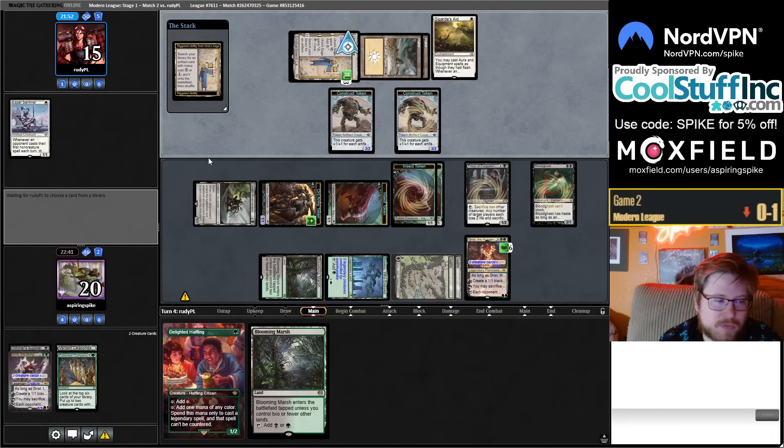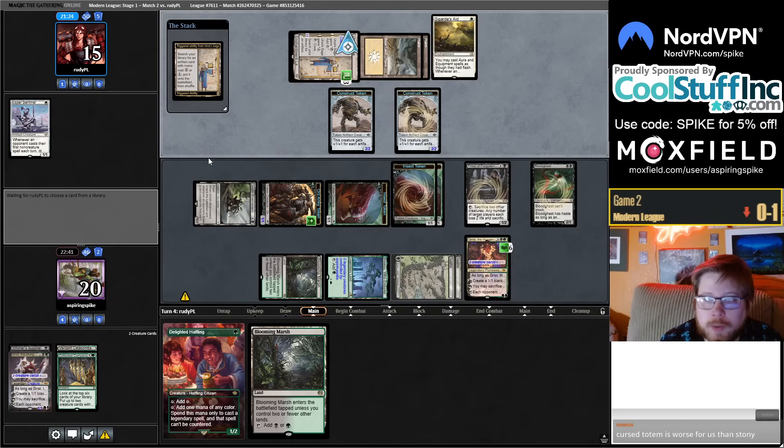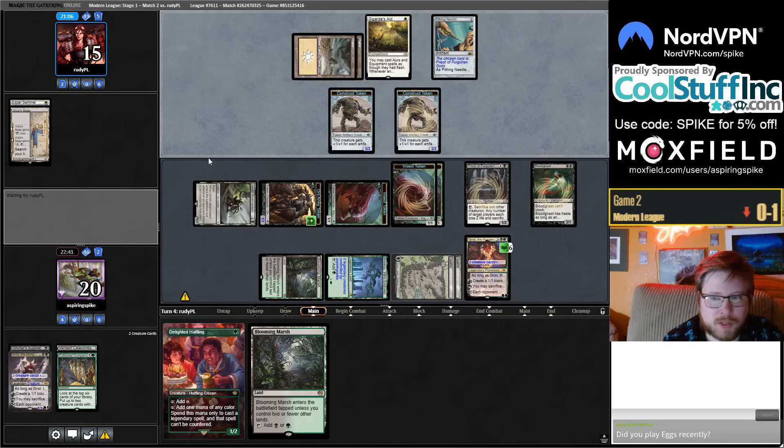I've seen Cursed Totem for a while — bringing one or two Force of Vigor instead of always defaulting to other options. It's tough to run into Cursed Totem in Scales. Will four-color start playing Stony Silence? I think they'd rather play Cursed Totem — it's good against Scales and Yawgmoth. Stony Silence is good against Tron, which is one of their harder matchups. Is Cursed Totem worse for us than Stony Silence? Stony stops Spring Leaf Drum, Shadow Spear — but Cursed Totem stops all the same stuff plus more.